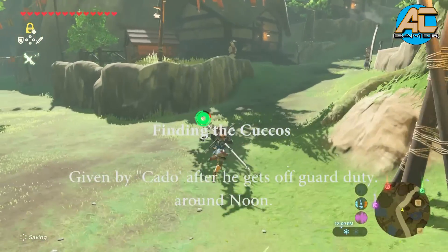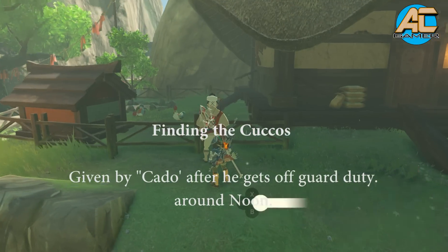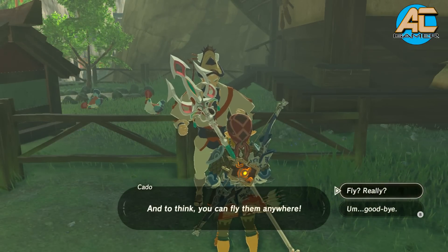Make sure he gets off at noon. Once he gets off at noon, walk up to him. His name is Kaido. He will give you the Kuku quest, which is you've got to walk around the village, collect his chickens and bring them back.